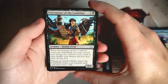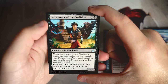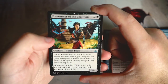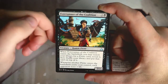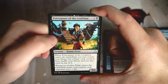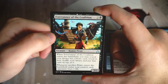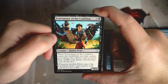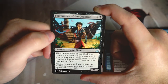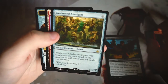Forerunner of the Coalition is part of a cycle — there were versions for basically every tribe. It's a 2/2 for two and a black. When it enters the battlefield you may search your library for a pirate card, reveal it, shuffle, and put it on top. Whenever another pirate enters the battlefield under your control, each opponent loses one life. This is a strong reason to be in the pirate stack. It can dig you out of tough positions by tutoring the pirate you need, plus dealing incremental damage as you play more pirates. So far I think this is my pick.